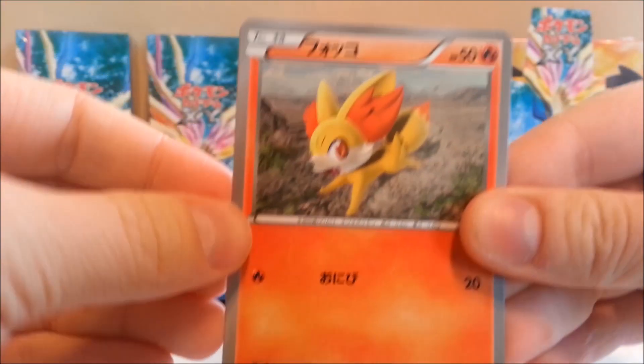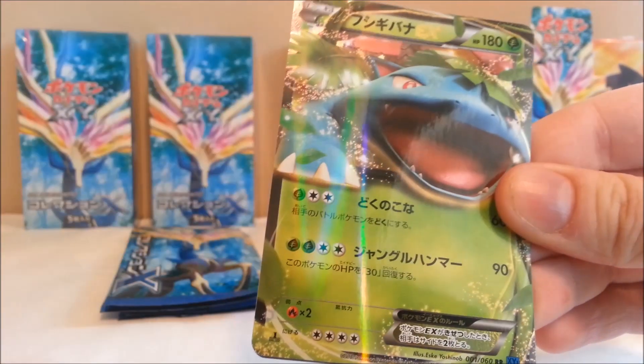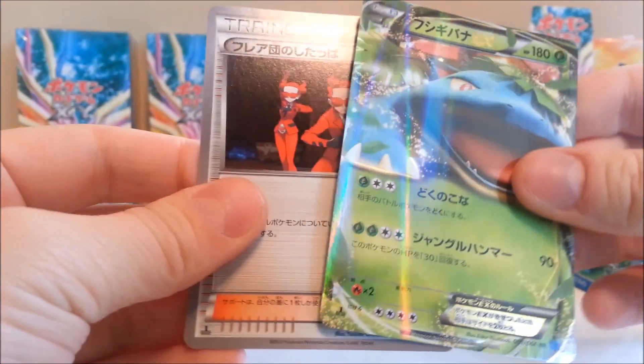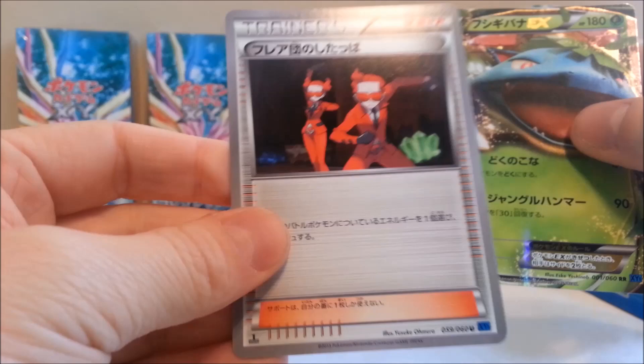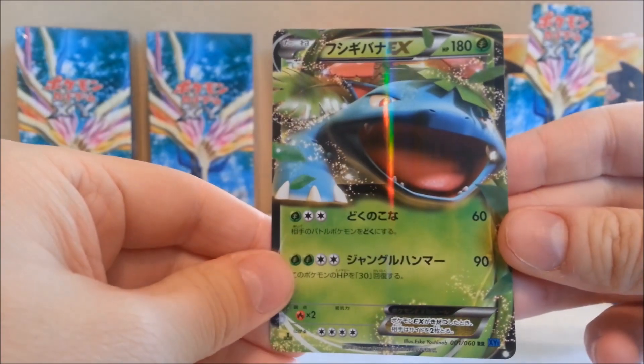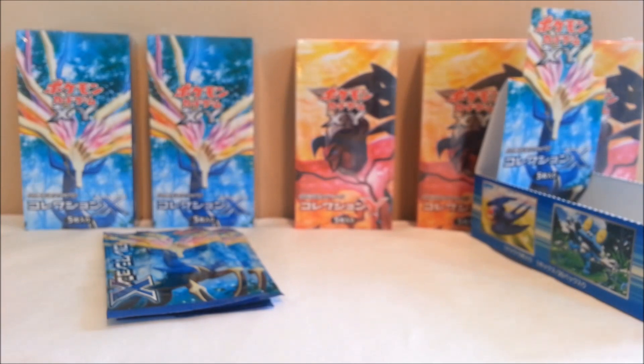Here we got Fennekin, Bisharp, Froakie, another Venusaur EX — that's a duplicate. Oh nice — and we got some Team Flare Grunts right here! Very interesting. I have an extra one of these, I'm sure to get more.